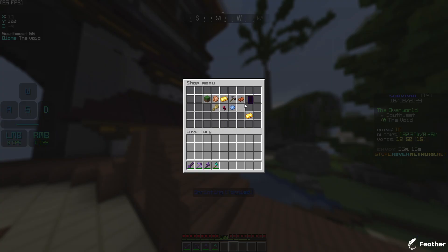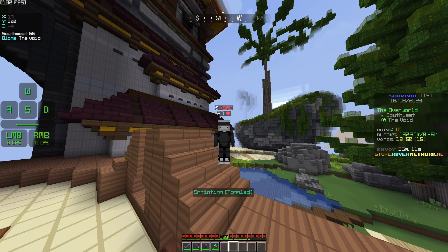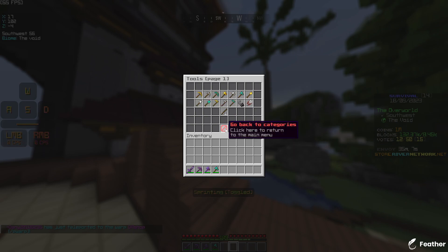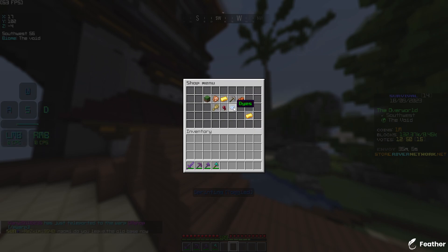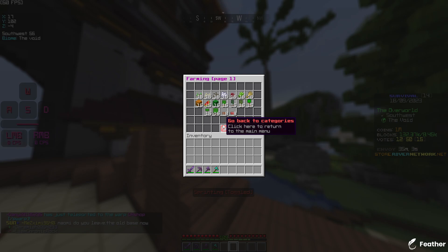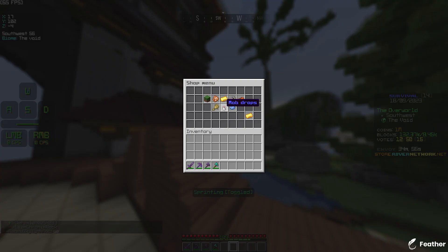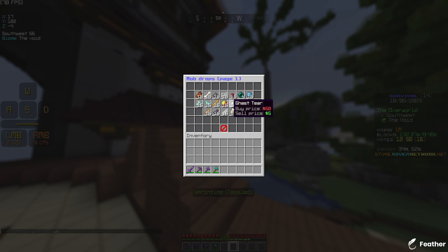So here we are in slash shop. We've got blocks — obviously not there. Food, ores, tools, other, dyes and farming — not here either. So we go to the last one: mob drops. And when we click this, as you can see, there's no sea lanterns.